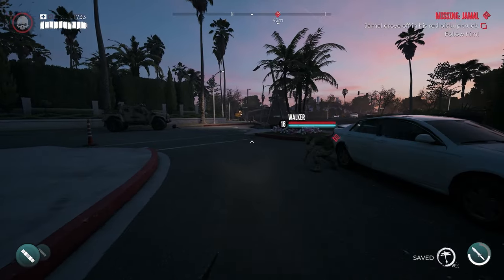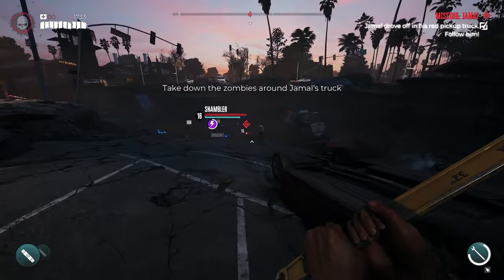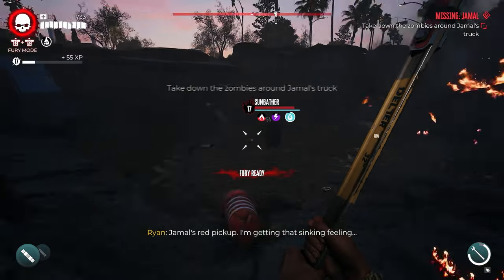Head through the fences all the way to the end of the street — it shows we're about 80 meters out, so just travel down the street. You don't really have to fight any of these zombies yet, just work your way to the red pickup truck. Once you get down here you're going to find an armored zombie labeled 'Jamal' with a question mark.